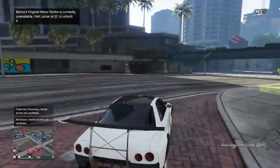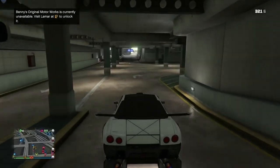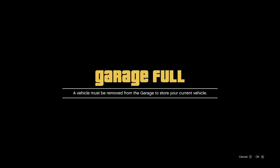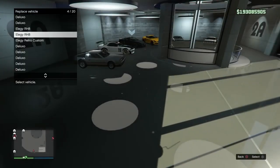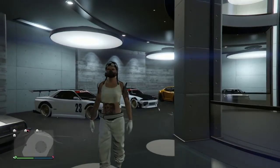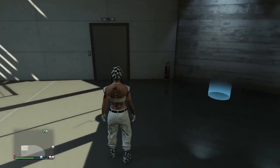Now that we have our dupe here with the different color plate on it — and it's a clean plate because it has a custom plate on it — simply drive it back over to the original garage where the dupe came from, which is office garage two. It's a full garage, so you'll have to accept that alert. Once you go into the garage, you just want to write over one of your LG RH8s, your free ones that you don't care about. And boom — we have a dupe. To rinse and repeat, all you have to do is go outside, grab the oppressor out of the MOC, drive it out, and continue with the glitch like before.